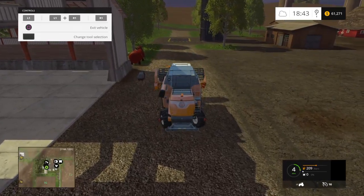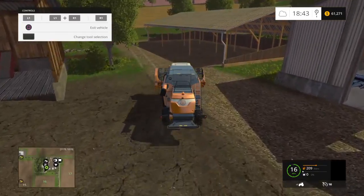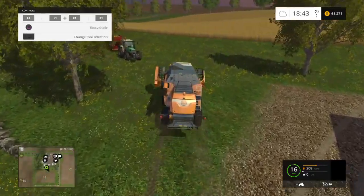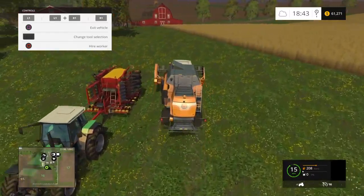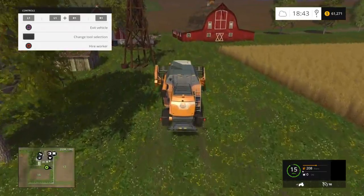You might notice at the end of the latter part — I just had to jet wash the harvester. I forgot that I actually got the jet wash. We'll just show you that. Let's get this field harvested, and then we can go and sell that there as well.